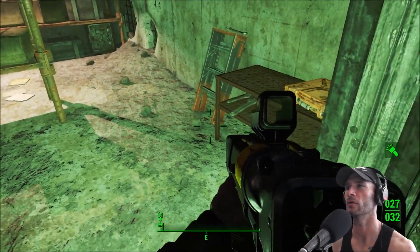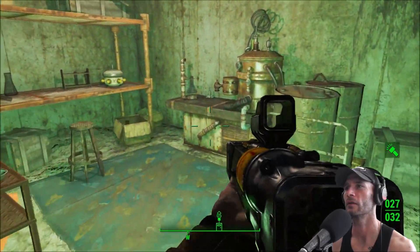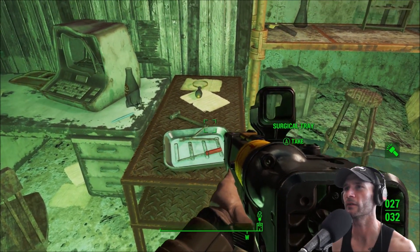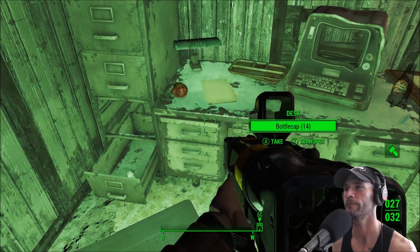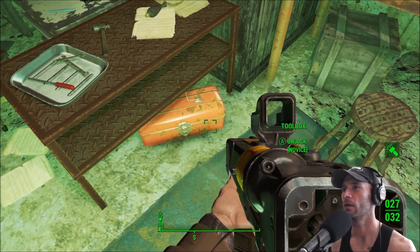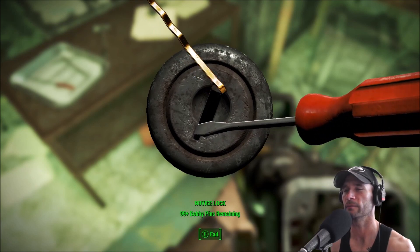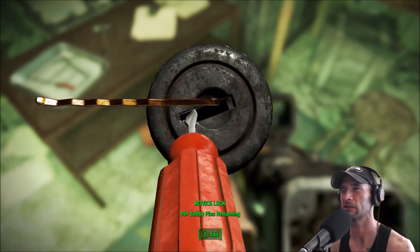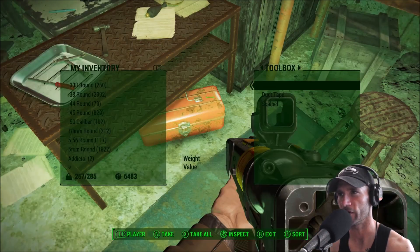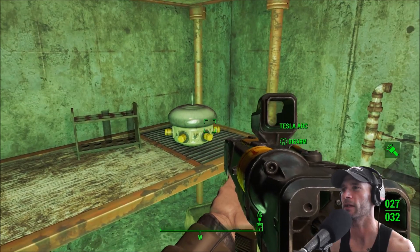There better be something cool — a skill magazine maybe. Duct tape — it's always good. Oh look at this, we've got ourselves a chemistry station! Show me something good here. Surgical tray. There's some other scrap in here that I can grab. I want something cool — was that worth my time? Another lock. I'll get into Piper's pants even quicker by unlocking this. Oh, Piper's not gonna like that. Got it!